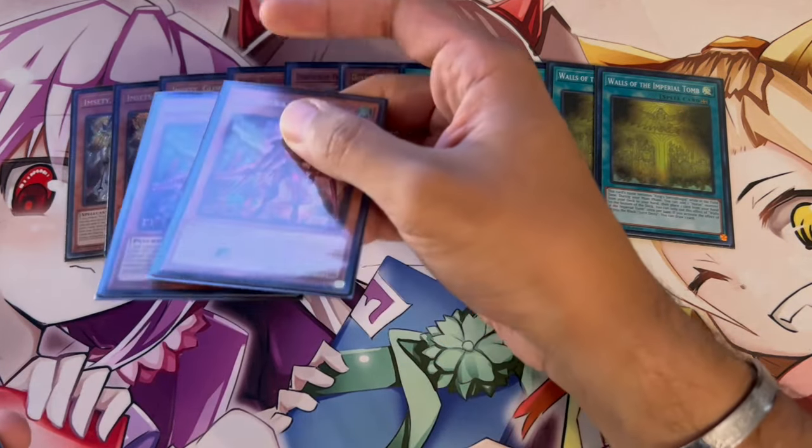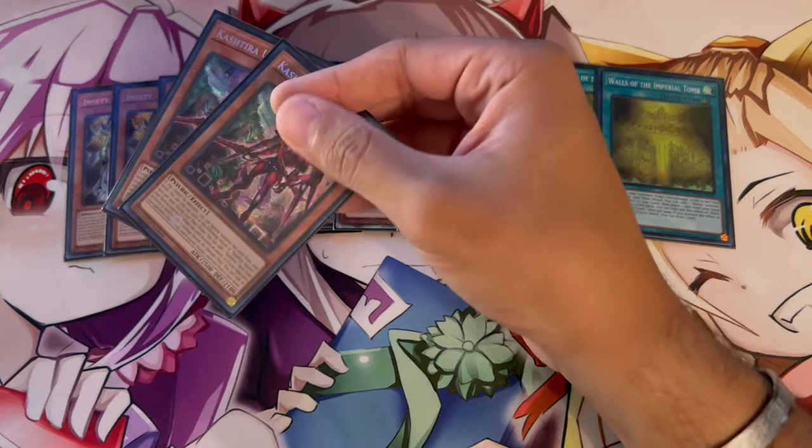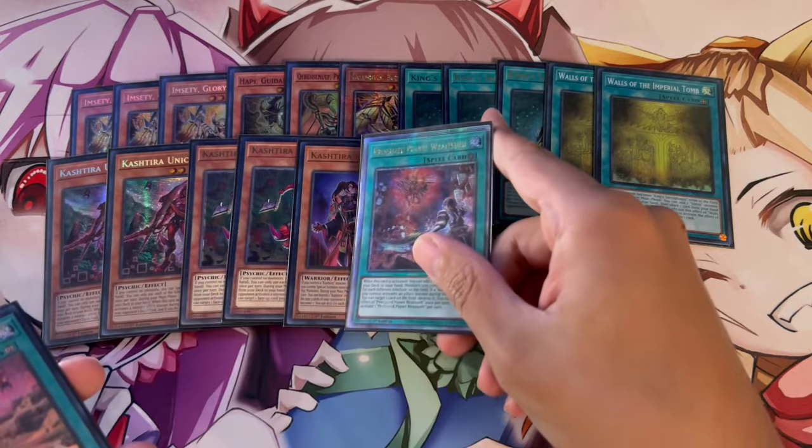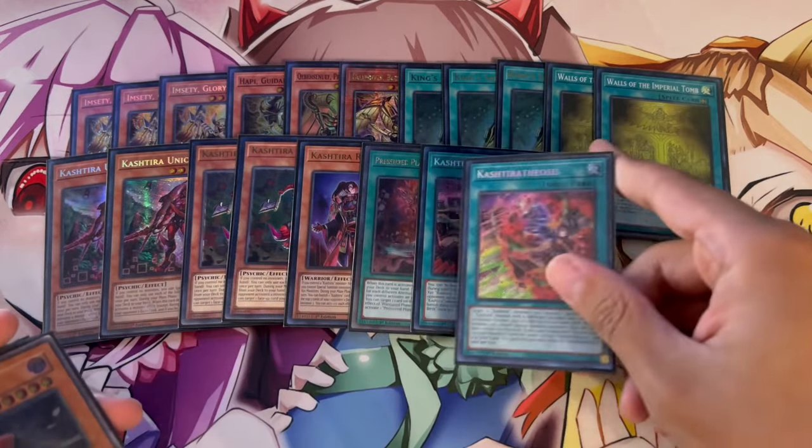We are playing a Kashtira engine, and Kashtira works so well with Horus for so many reasons. We're playing two Unicorn, two Fenrir, one Riseheart, one Raidsoth, one Birth, and one Theosis. This is the Kashtira engine we're running and there's a reason for this.